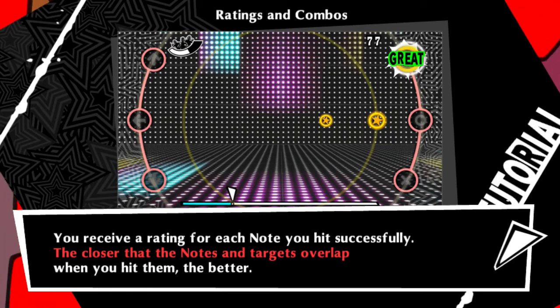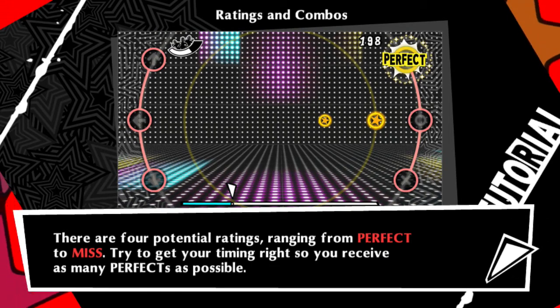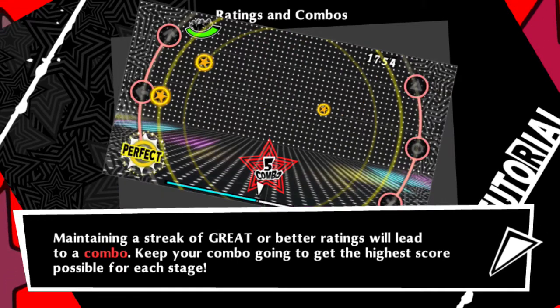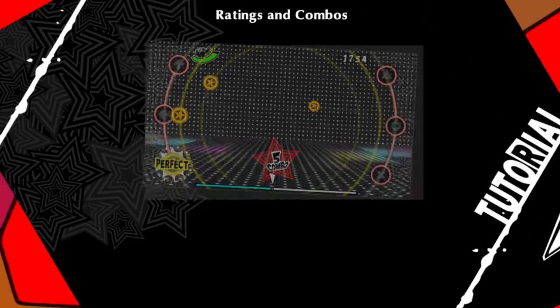Now we're going through the tutorials. You receive a rating for each note you hit successfully. The closer that the notes and the targets overlap when you hit them, the better. There are four potential ratings ranging from perfect to miss. Maintaining a streak of great or better ratings will lead to a combo. Keep your combo going to get the highest score possible for each stage.